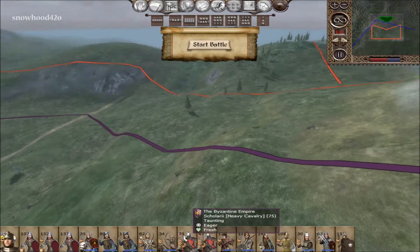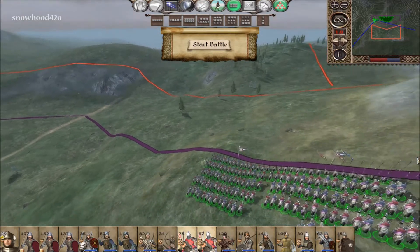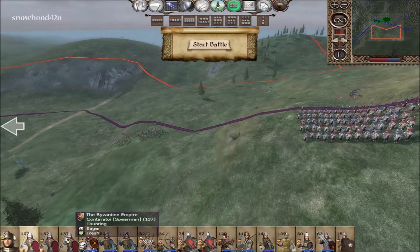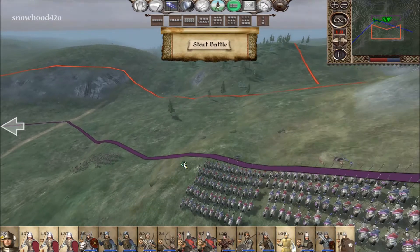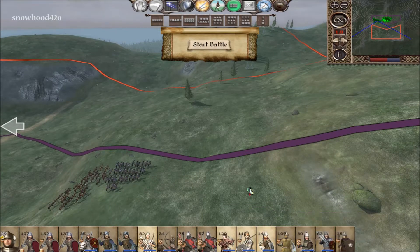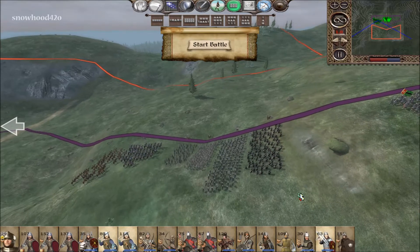We've got a good hill here — let's take advantage of this situation. We'll put our heavy cav up on top so we can use the elevation. Our skirmish cav can cover our left flank. We have spearmen — you guys go here to start, then we'll swing and take this little ridge. We've got crossbowmen and archers — you guys can stack up here.